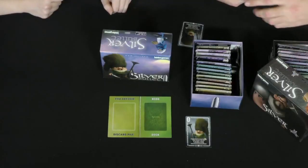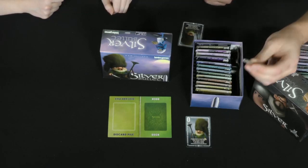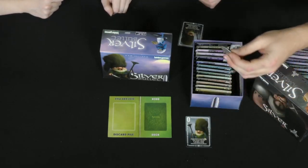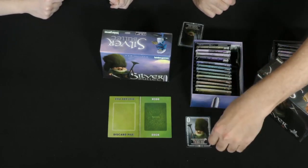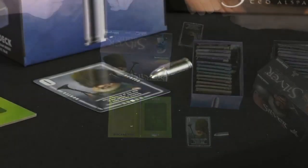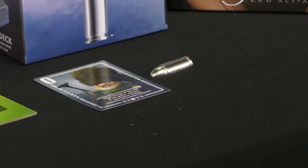The token that comes with Silver Bullet is, of course, a silver bullet — actually cut in half so kids don't get in trouble at school bringing a bullet-shaped piece of metal. You can place it on a card any time. If you've called for a vote and been successful, you get the silver bullet and can use it the next round to kill off any card.